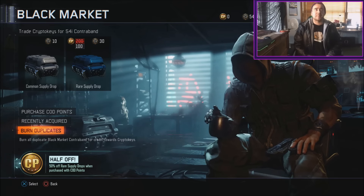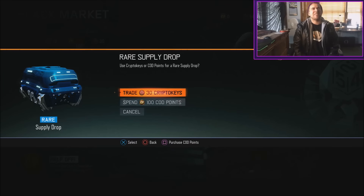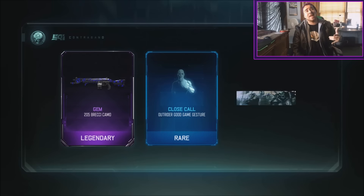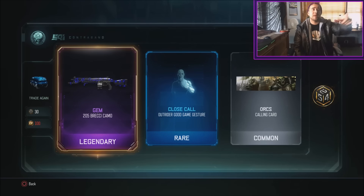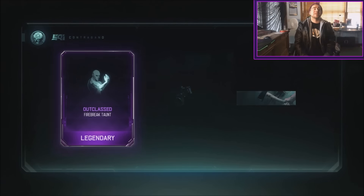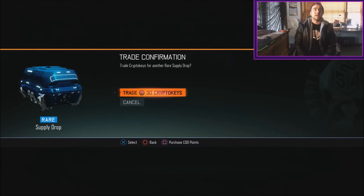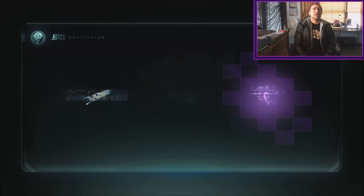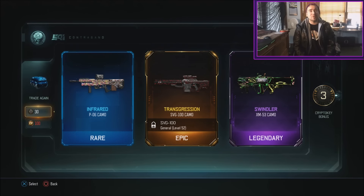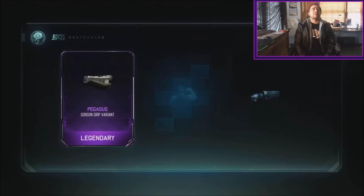I'm gonna open up mostly rares because I do want to get that wrench secondary and those brass knuckles. The gem camo is pretty cool in my opinion, with a 20 crypto key bonus over 540 crypto keys which is absolutely insane. Make sure you guys are subbed for tons of Black Ops 3 content. The swindler camo is one of my favorites right now — let me know your favorite camo in the comments.